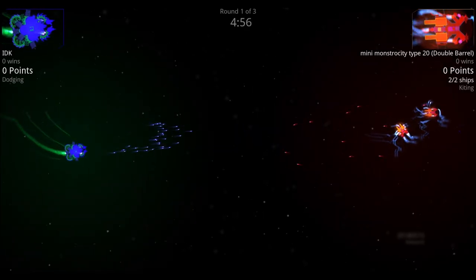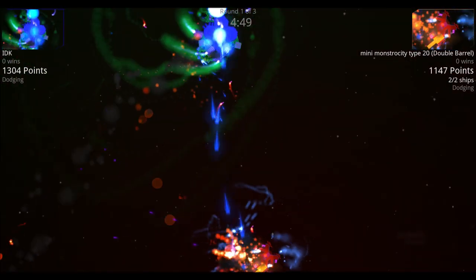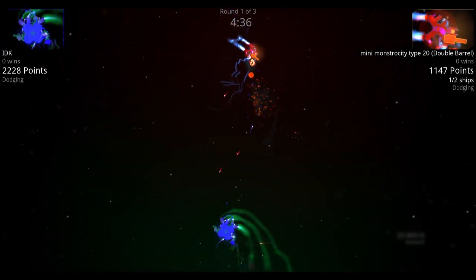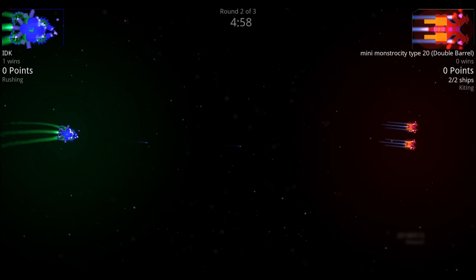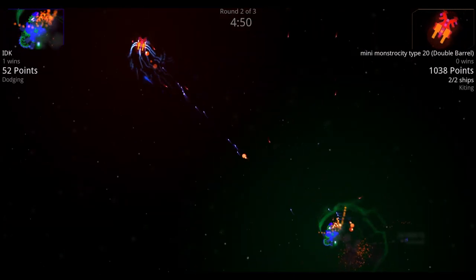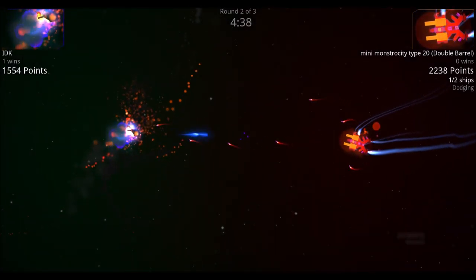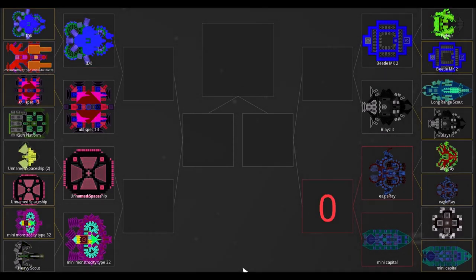Next: the I Don't Know versus Mini Monstrosity Type 20 Double Barrel. I Don't Know fires quad cannons and flurry missiles at Mini Monstrosity. Mini Monstrosity tries to kite but I Don't Know catches up — that's its downfall. Their opening flurry missiles fly, then plasma cannons fire. Mini Monstrosity's spinal-mounted plasma cannons deal more damage, but the flurry missiles take a heavy toll on it early, and I Don't Know wins.